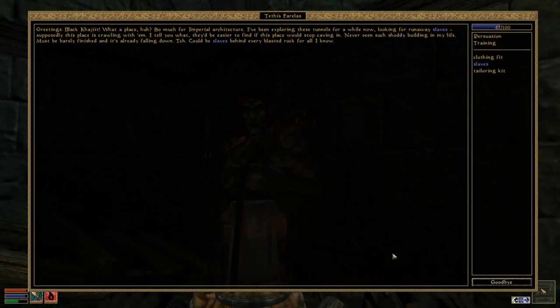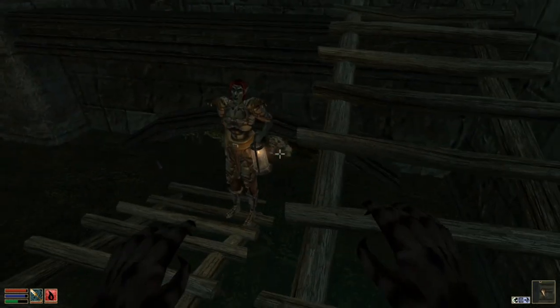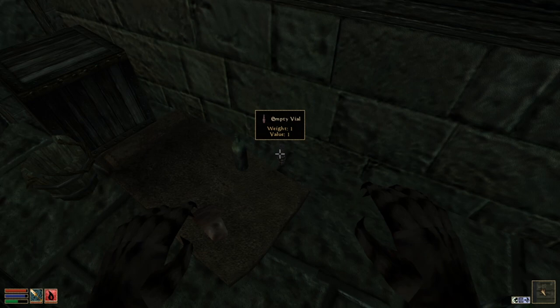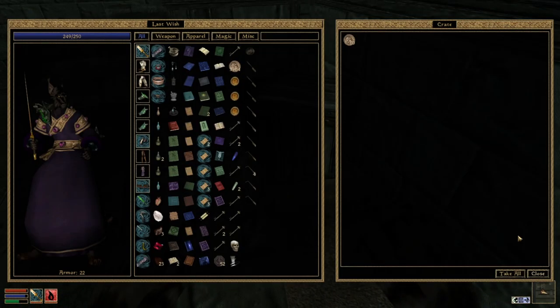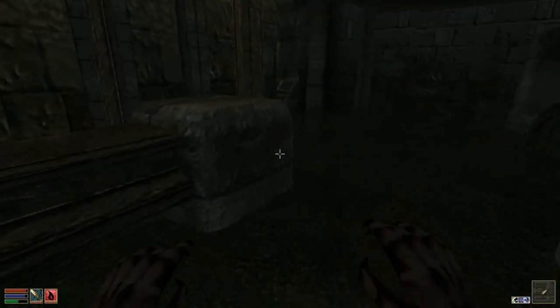Greetings, Black Khajiit. What a place, huh? So much for imperial architecture. I've been exploring these tunnels for a while now, looking for runaway slaves. Supposedly this place is crawling with them. It'd be easier to find if this place would stop caving in — I've never seen such shoddy building in my life. I'm a slave hunter. My source tells me there is a slave hideout nearby, but I've been unable to find it. I don't think I've seen anything like that. I'm not going to help the slave hunter. I would want to help them instead of hunt them down.